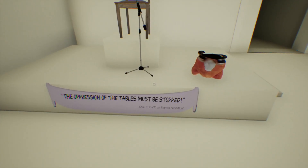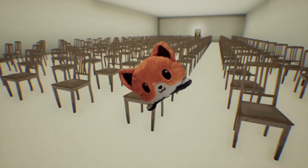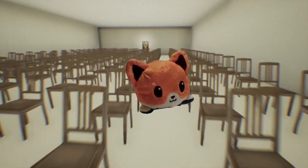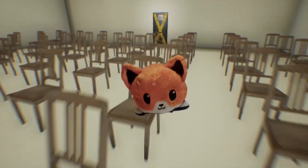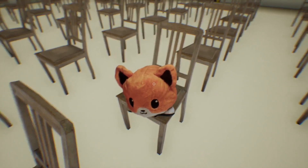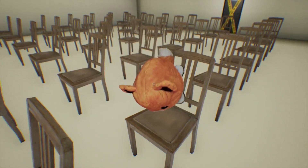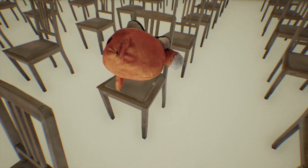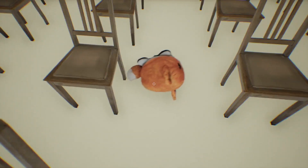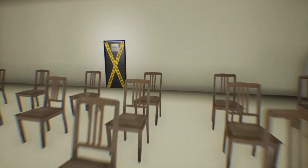Back in the chair room, the player reads a sign: 'Oppression of tables must be stopped.' They comment on the typo — 'topped' vs 'stopped.' The player tries to place the fox plushie on a chair for safekeeping: 'You have to stay on the chair — it's not right. Stay there bud, you're safe.' The developer comments: 'You can stay.'